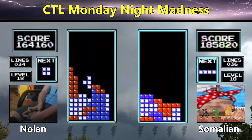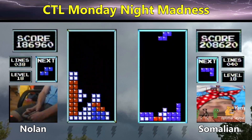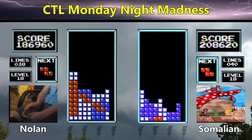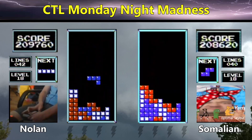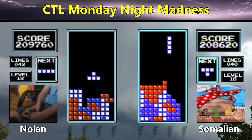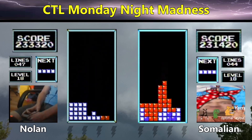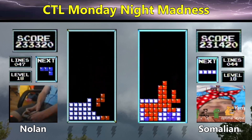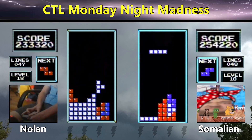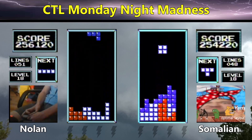We have 164 for Nolan, 185 for Somalian. Somalian's going to score again and go to 200,000 points. Both players are playing very efficiently — Somalian especially efficient with 208,000 already at 40 lines. Nolan's going to cross the 200,000-point mark as well at 43 lines. Currently both players are on pace to transition around 650, but we'll see if they can maintain this efficiency to the end.